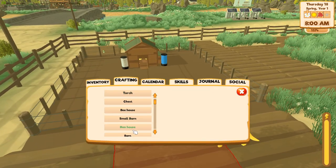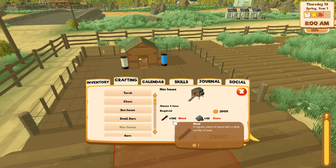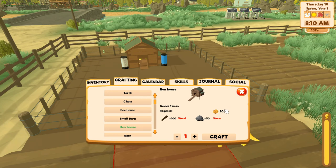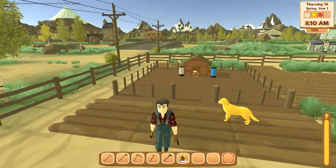To get the chicken coop you need to go under Crafting — it's called the Hen House. You're gonna need 2000 gold, 100 wood, and 50 stone. It's kind of hard to get at first, but once you get your stuff going it doesn't take that long. If you grow enough crops you'll get it pretty quick.